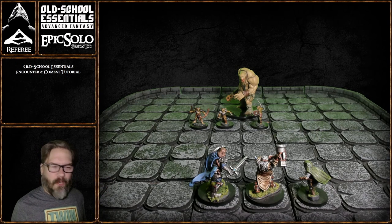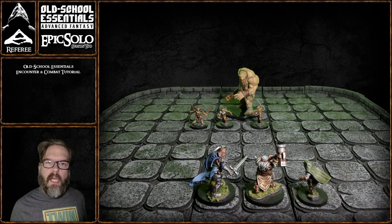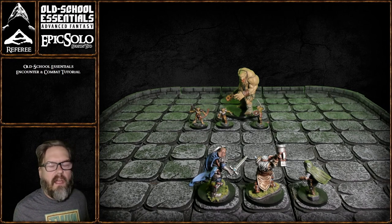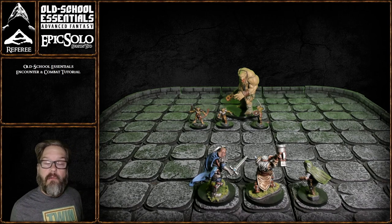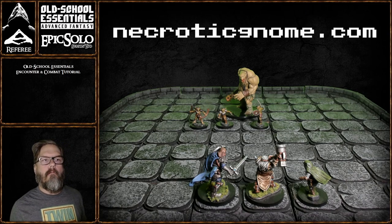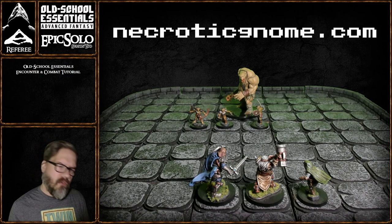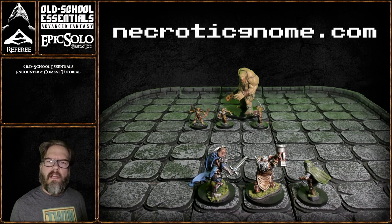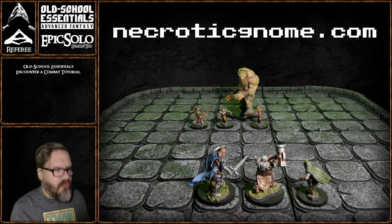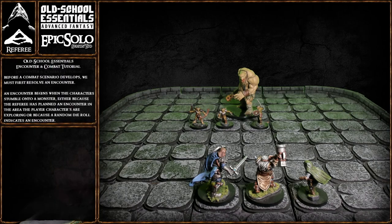Welcome to the program. We're going to do a combat tutorial and an encounter tutorial. Everything we're going to cover can be found in your player's tome, or you can go to necroticgnome.com and get the completely free basic rules for Old School Essentials. Everything you need to know is going to be right here on the screen, so let's get started.